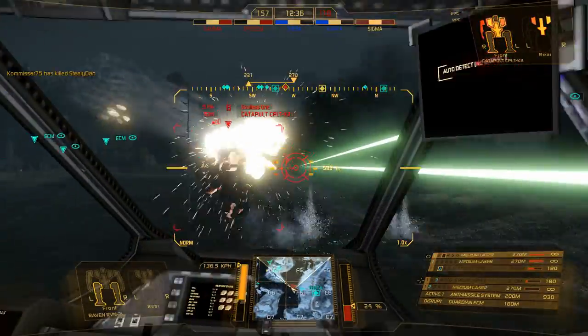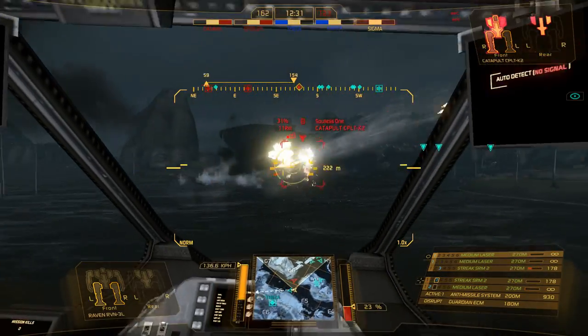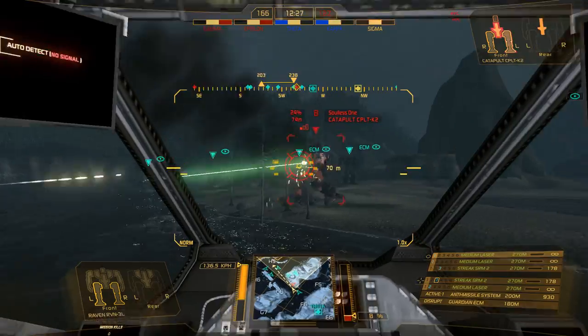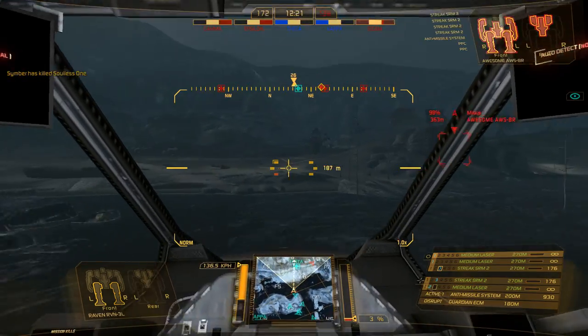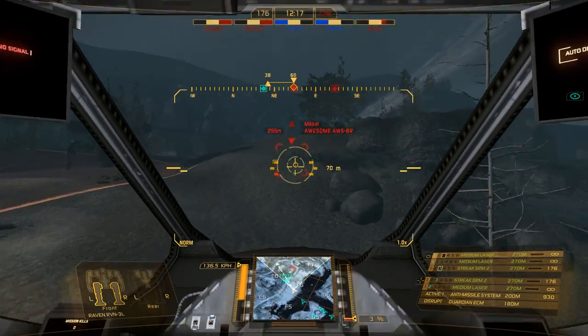Oh, this guy's using the Mike Latt build - not really my build. PPCs do like half damage for him at close range. I want to get closer to him because he won't do as much damage. And he's gone. We are actually doing really well. ECM does a couple things - it cloaks me, so I'm a fantastic scouting mech.